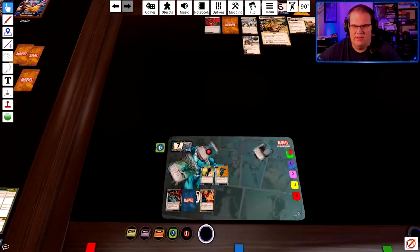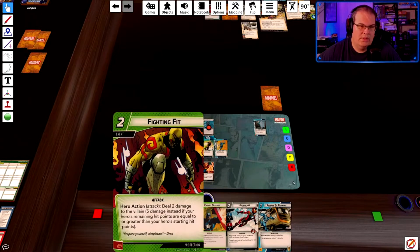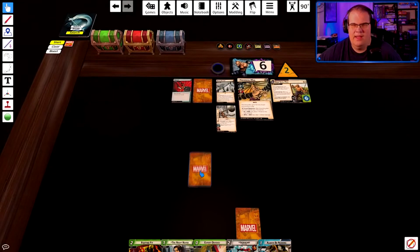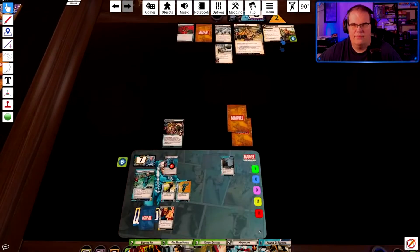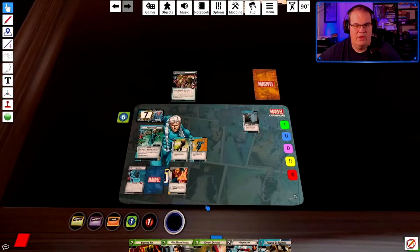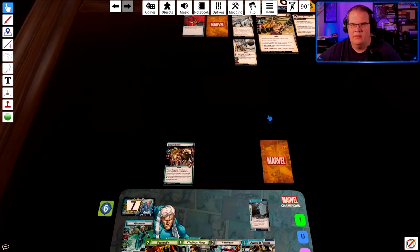Fighting fits are on those two damage though — we'll see what we can do. One-two — attacks, blocks with Nick Fury. Nick Fury is defeated. He attacks me for two. I'm going to use Expert Defenses to block that, ready, and then encounter card.